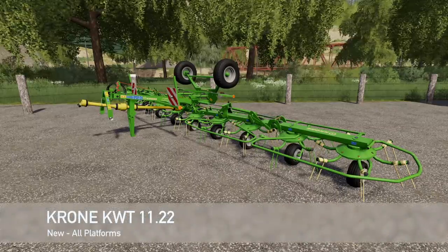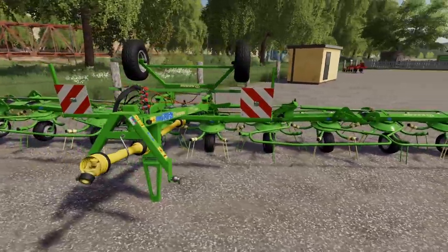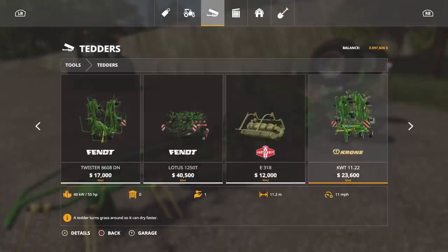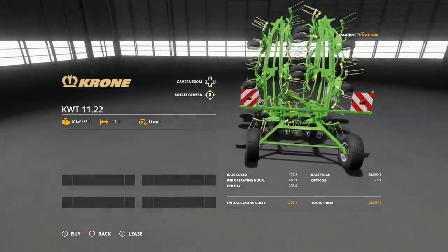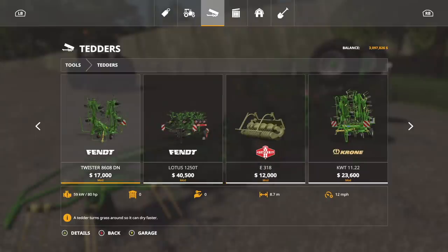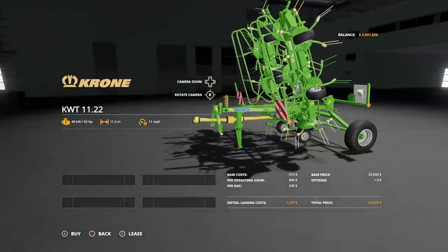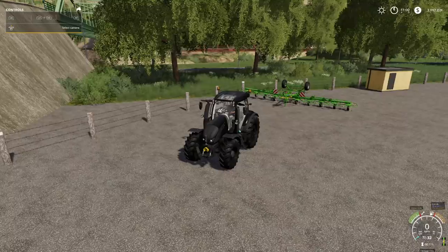First up today we have the Krone KWT 1122. This is a very unique tedder by BM Monning, Lobster, and Mad Max — very good modders. In tools under tedders we find the KWT 1122 for $23,600. It only requires 55 horsepower at 11.2 meters — compare that to others requiring 80 or 95 horsepower at 13 meters. This might become one of the most popular tedders in the game.